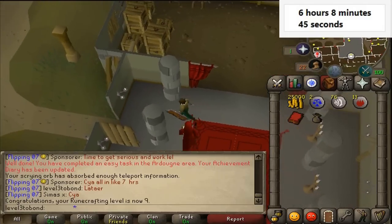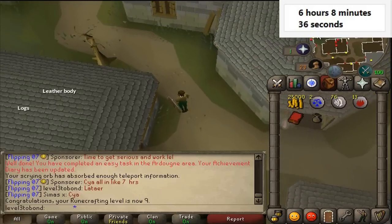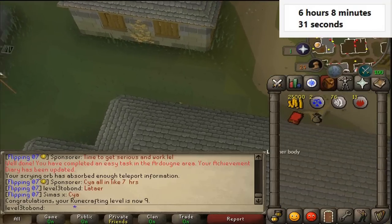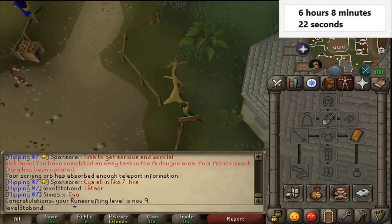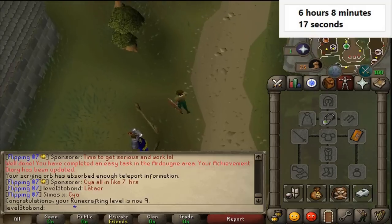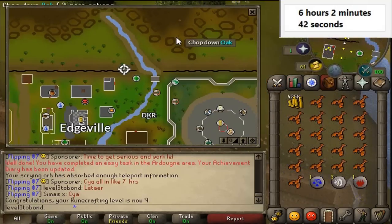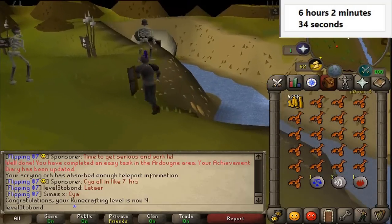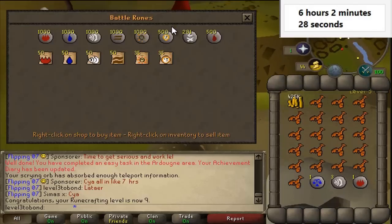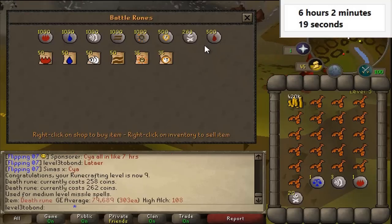The next method is heading to the Mage of Zamorak and buying out his death runes. This is absolutely risky — I want to make that fully clear. You do need to bring at least 100k into the wilderness with you. Ideally if you had some combat stats you'd be wearing defensive gear. This can be done on a level three but it is ideal to have some combat stats. Now that we've completed the mini quest, he stocks 500 death runes instead of 50 — they buy for 258 to 262 and sell on the Grand Exchange for 303.